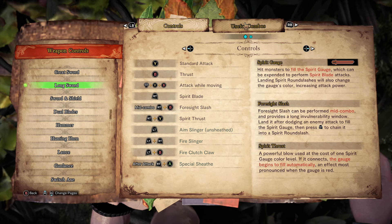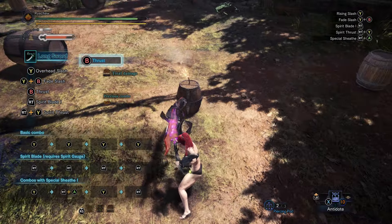First up we have the Foresight Slash. It can be performed mid-combo and in order to be successfully performed your Spirit Gauge cannot be empty — those are the only prerequisites. The problem with the Foresight Slash is it all comes down to timing. You must follow up the Foresight Slash with another attack, and if it lands you will be able to fill the Spirit Gauge completely. This is the fastest way to fill up the Spirit Gauge.